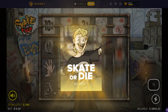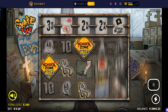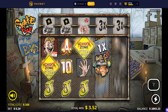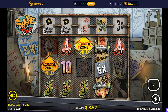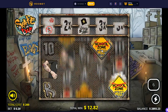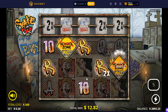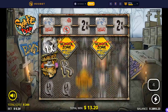We are here on Skate or Die, this is a new No Limit slot. I never played it. I don't know why it doesn't have any sound. The bonus was $200. Okay, nine bucks — nice. I guess these are wilds and we need the nudges that go up. So basically we need those skateboards that go up, or these multis — okay, like that.